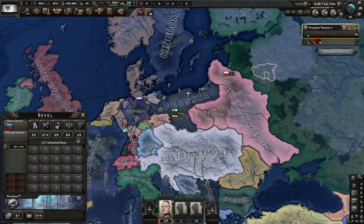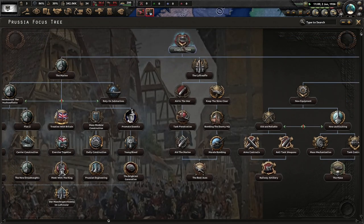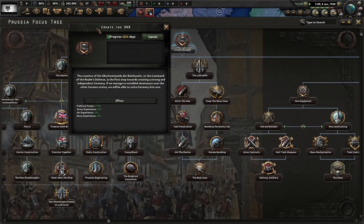Lore is for nerds - give me my game. So we're going to play as Prussia to see what it's like with a conservative democracy, and we're trying to create the OKR - the Oberkommando der Reichswehr, or the command of the realm's defense. These are the first steps to creating a strong and independent Germany. If we manage to establish dominance over the other German states, we will be able to unite Germany into one.